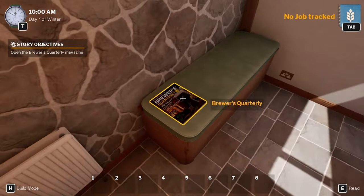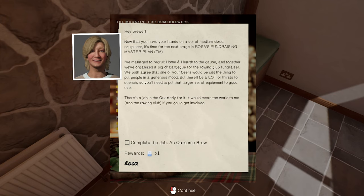Let's look at the Brewer's Quarterly. Now you have your hands on a set of medium-sized equipment, it's time for the next stage in Rose's fundraising master plan. Managed to recruit Home and Hearth to the cause and together we've organized a big old barbecue for the rowing club fundraiser. Both agree that one of your beers would be the best thing to put people in a generous mood, but there'll be a lot of thirst to quench.